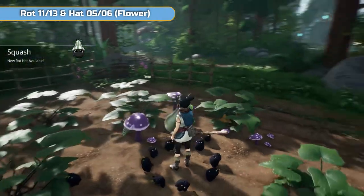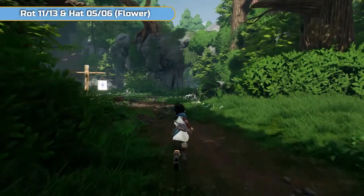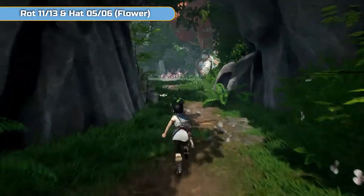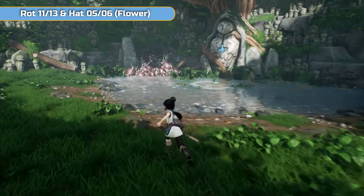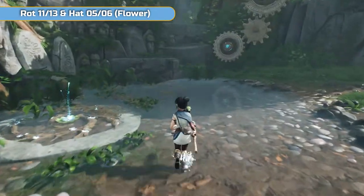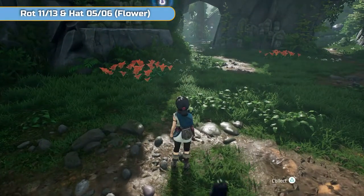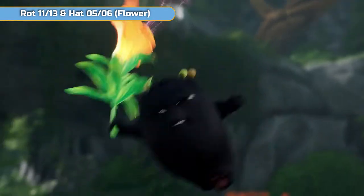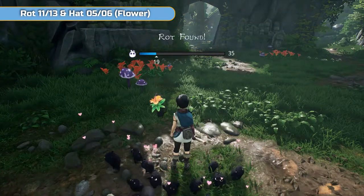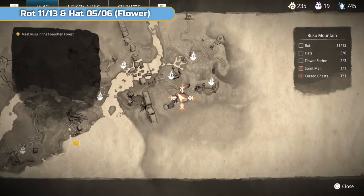We are nearly done here — we're just working our way back down the mountain towards the beginning. Running back up this way, there's a rot that runs around. You'll have to look around in the flowers — you'll see him just running around. He is there; pulse next to him and then you can collect him. I think he's the only other one that's running around like that. And then you're going to get the flower hat as well.